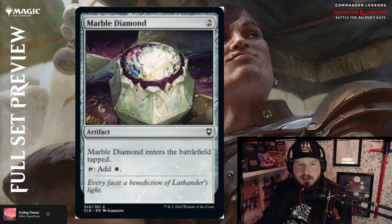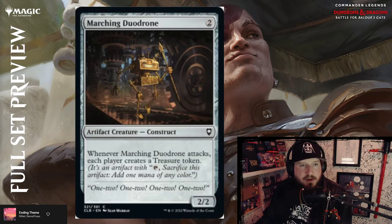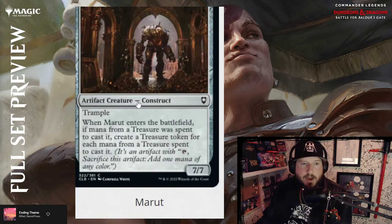Marble Diamond — same as the other diamonds, comes in tapped, adds white. Marching Duo-Drone — look how happy that guy is! Two colorless for a 2/2 Construct artifact creature. If SpongeBob were a steampunk character... Whenever Marching Duo-Drone attacks, each player creates a treasure token. Sure, why not.